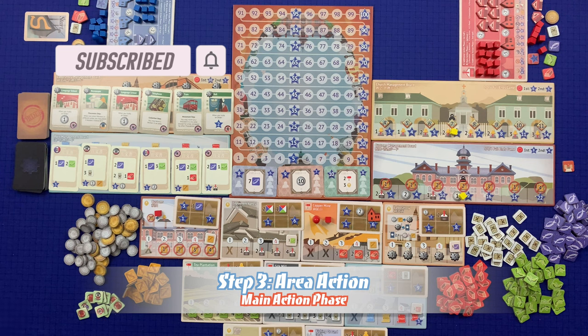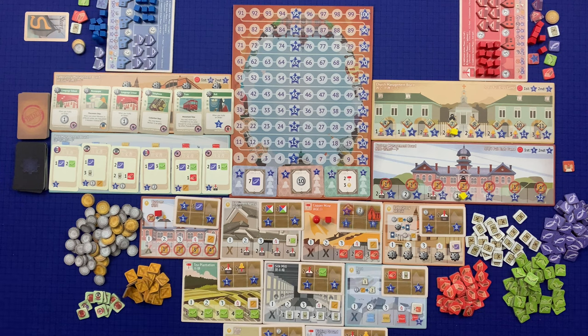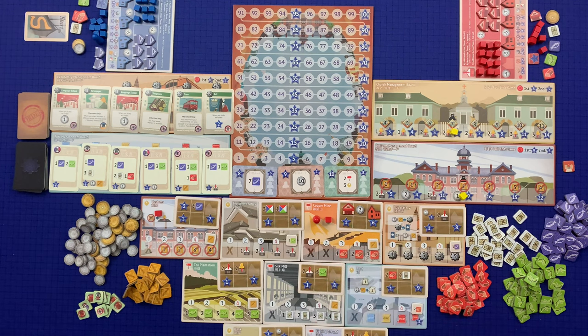Step three is the area action. During this step the player carries out the action of the area their president now occupies. The more tokens the player has in that area, the stronger the action will be. First the player calculates their power in the area — each of the following contributes one power: the president, each assistant, a shop, a trading house, and the station token. The player then carries out their action based on their total power. Nothing on the tracks goes above five, so any power in excess of five is ignored.